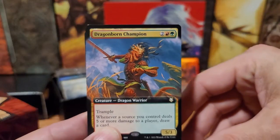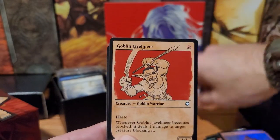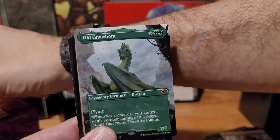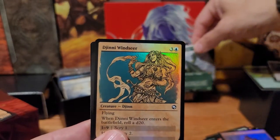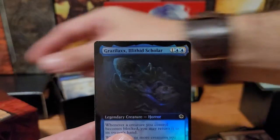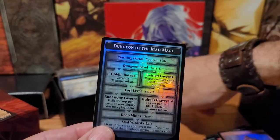That looks cool — Full Art. Orb of Dragonkind. Goblin Javelinier. Manticore. Old Gnabones — that's three of the mythic dragons in one fat pack! Jin Winsir — there's five! The Iliathid Scholar again, and then a foil goblin token.